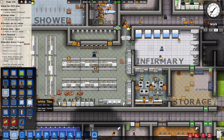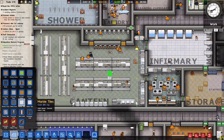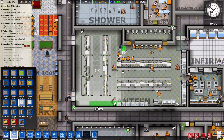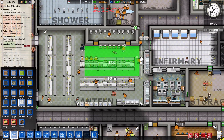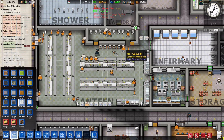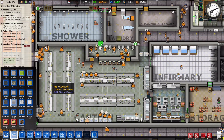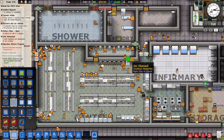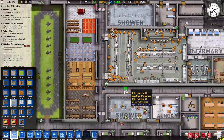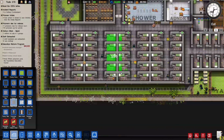Let's put in marble for the canteen — sure, why not. We are going to put metal floor into the bathroom. And how about metal tile in all the cells as well.